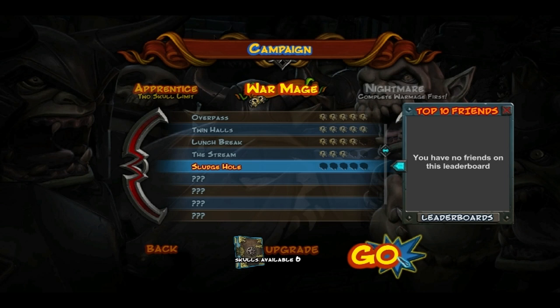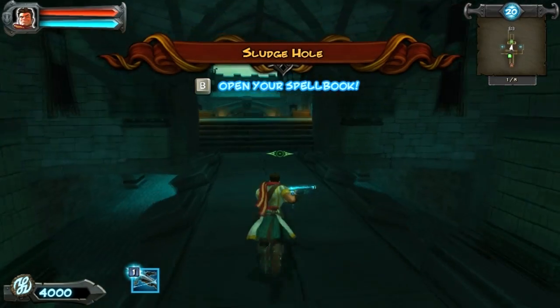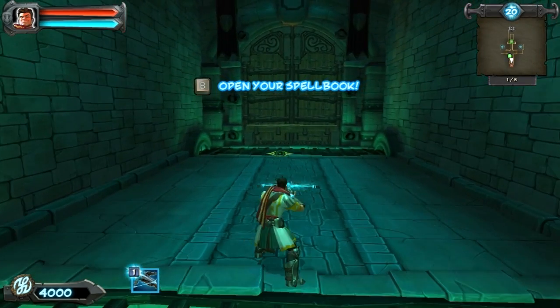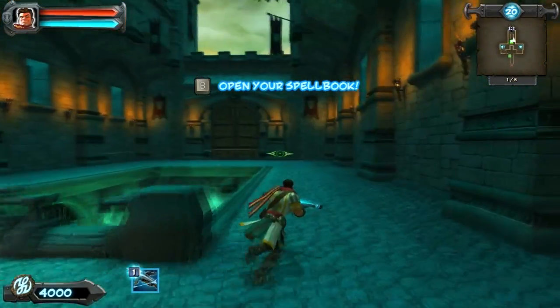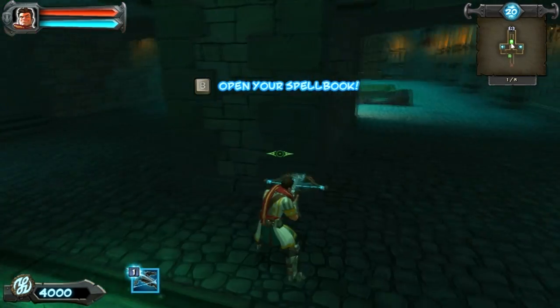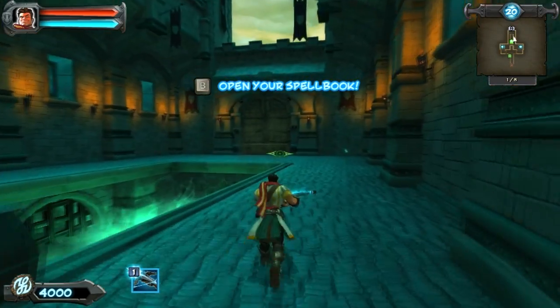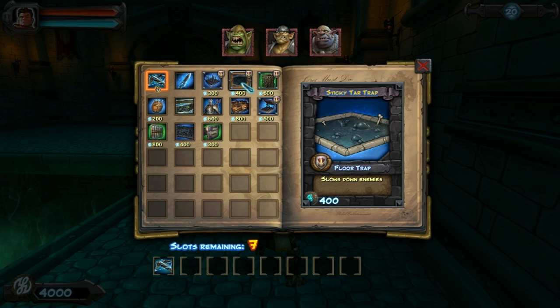Let's try Sludge Hole now. I actually tried this map before and died on it, so I kind of know the layout — it's really difficult. There's a door here with two shrines basically, so you have to anticipate which door they're coming out of. They come out of this door first, so it's easy in the beginning.